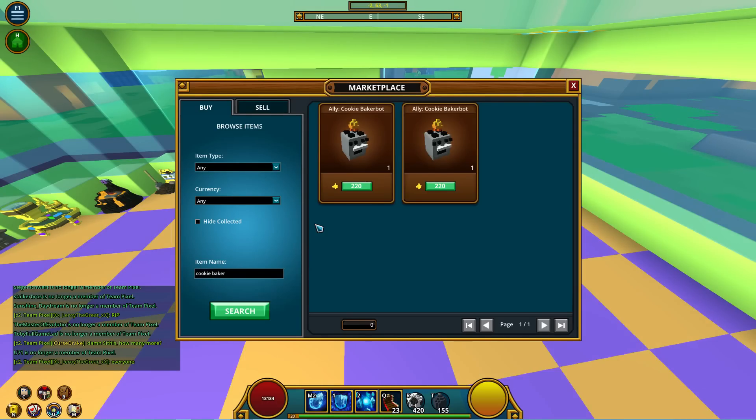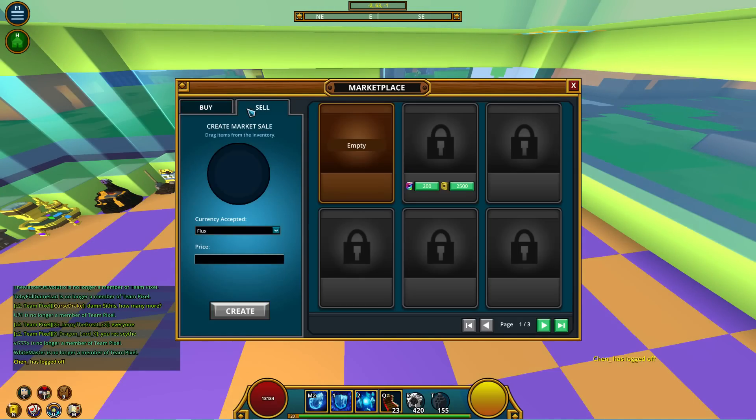Don't be dumb and undercut people by a lot, like you see in a lot of other games where things go for 100,000 flux and people sell them for 20k. That's a rude way to do it — you sell your item, but you lower the market on purpose and ruin everyone else's flux-making. Just don't do it. I come from 10 years of MMO experience; I know how it works.